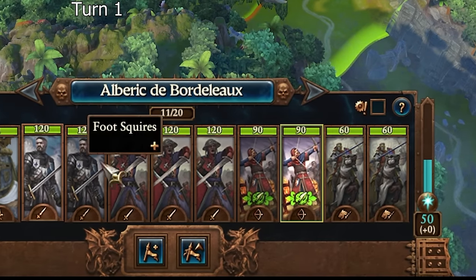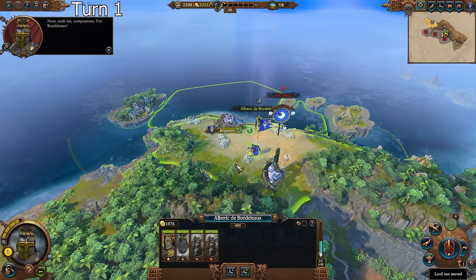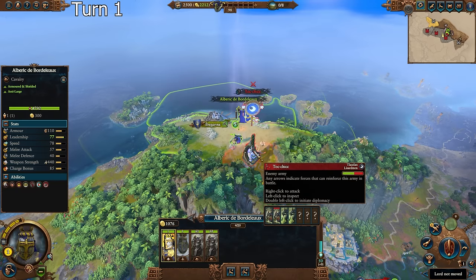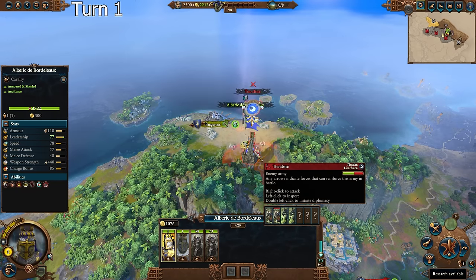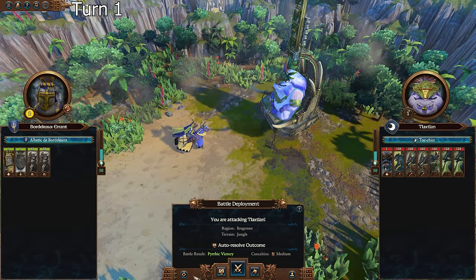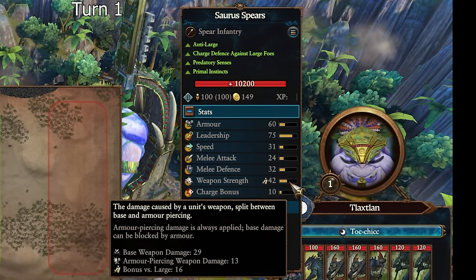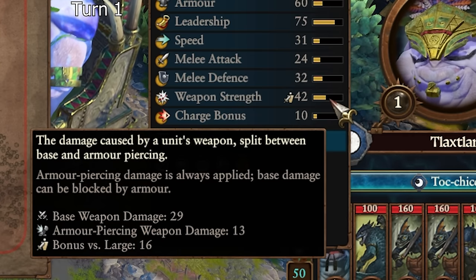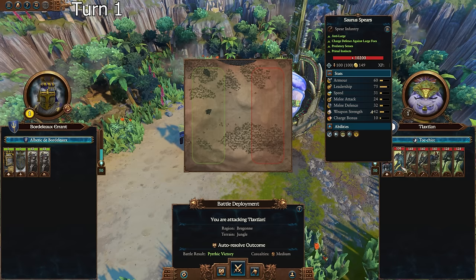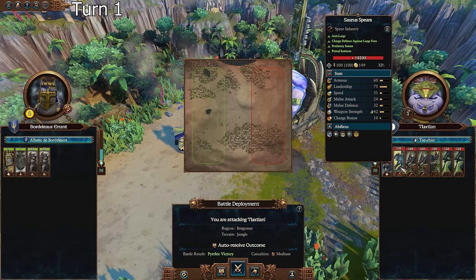We have a very nice army here. We have foot squires, peasant bowmen with pox arrows, and men at arms with shields. We have to get rid of all of them, except for the knights of the realm and the paladin. We do actually look like we might auto-resolve this - that is a pretty good balance of power, and we do auto-resolve with no losses. I really don't like the Sora Spears. They are very dangerous, with effectively 40 melee attack against us, 16 bonus versus large, and over 50 weapon strength. We'll never have a great way to deal with anti-large units here.